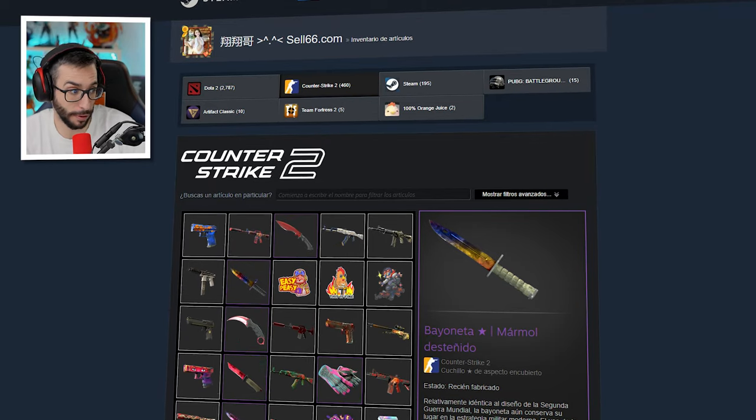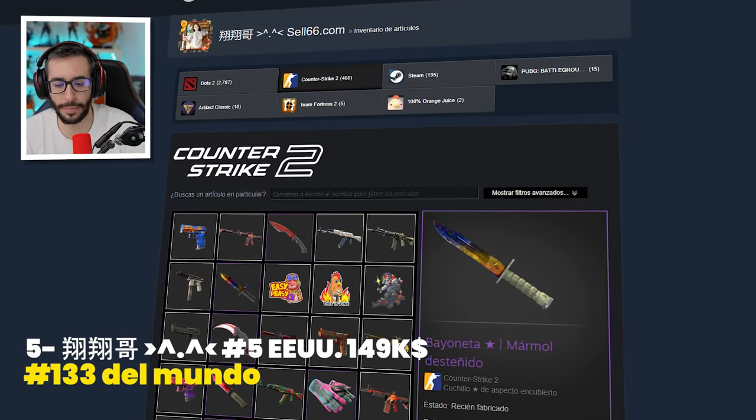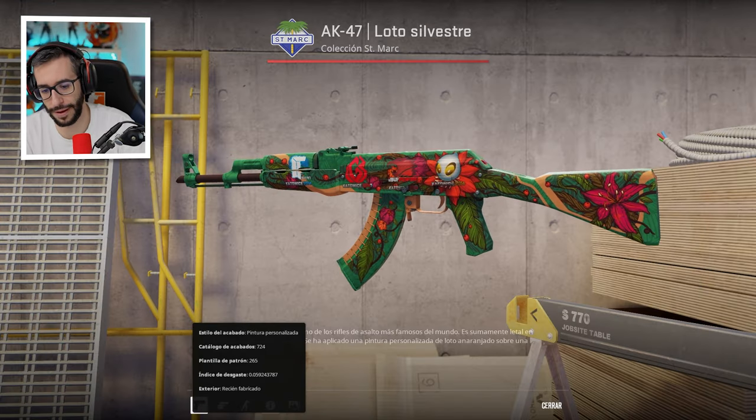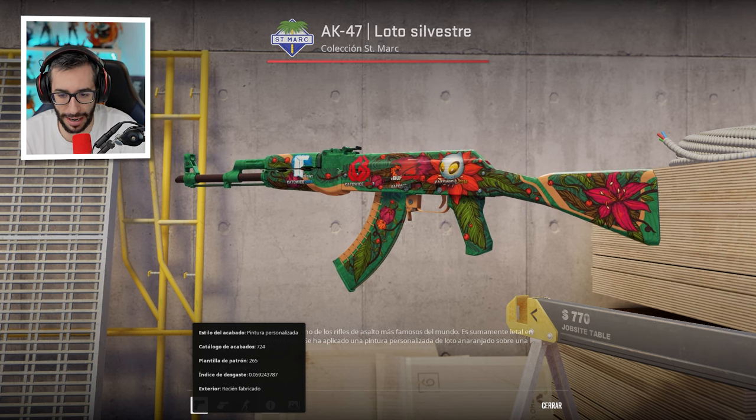Let's start with top number 5, which is called the PIB — it is the 133rd in the world with an inventory of $150,000. Let's start with the Wild Lotus Factory New with Katowice 2014 stickers — it is a barbarian.